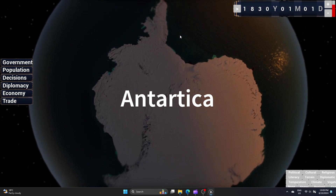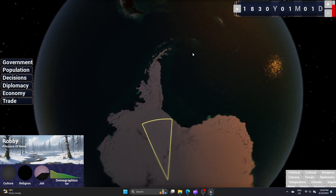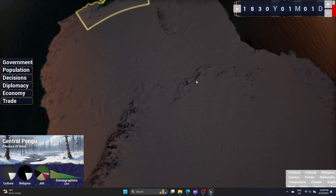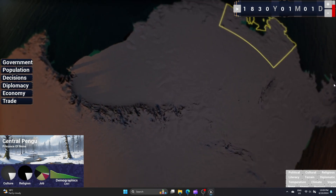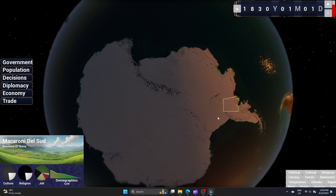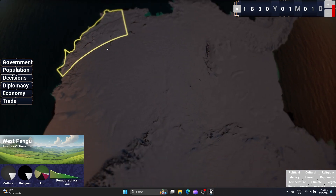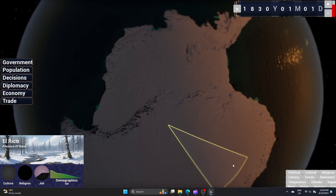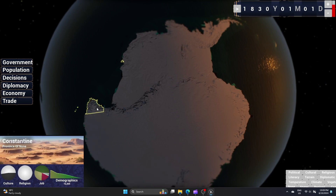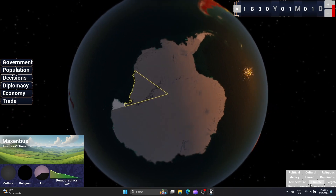Let's start with Antarctica. Some of you have asked why I chose to use a globe instead of a flat map — there are several reasons, including rendering scale and the fact that players have a new, albeit empty, continent to explore. Antarctica's provinces reflect current claims and will largely be uninhabited during the game's time frame. Countries interested in exploring Antarctica will receive events related to claiming areas and racing to the South Pole, with systems based on modifiers that grant research bonuses and prestige. I might add small provinces representing semi-permanent bases, but that doesn't fit well within the game's timeline.